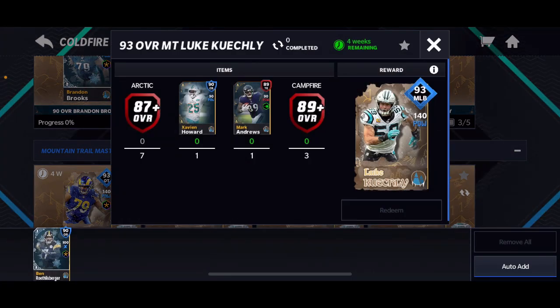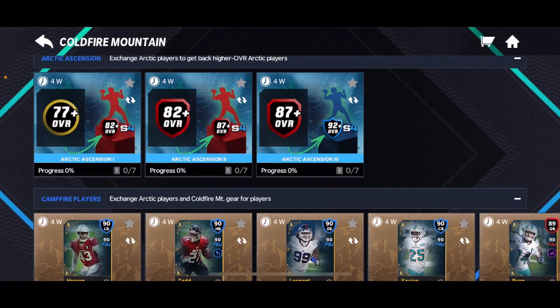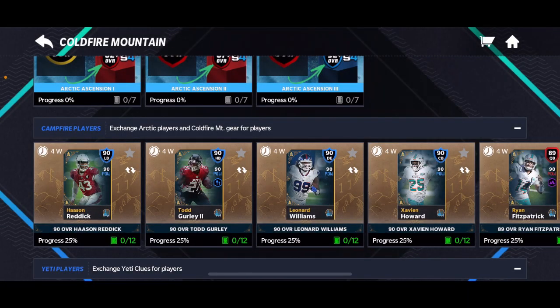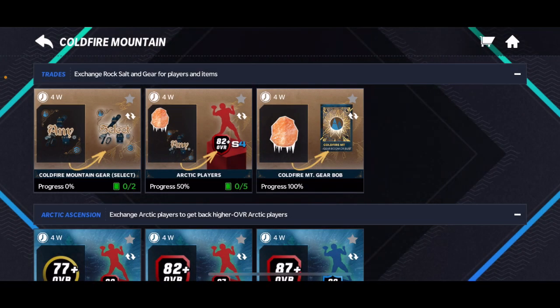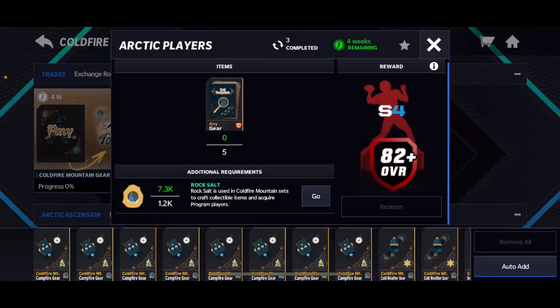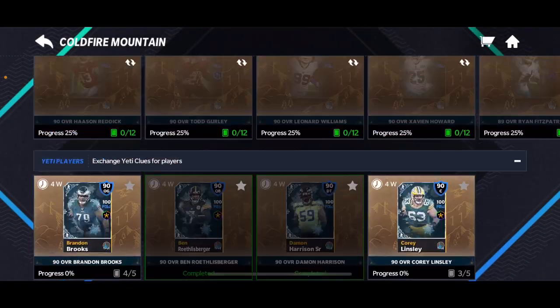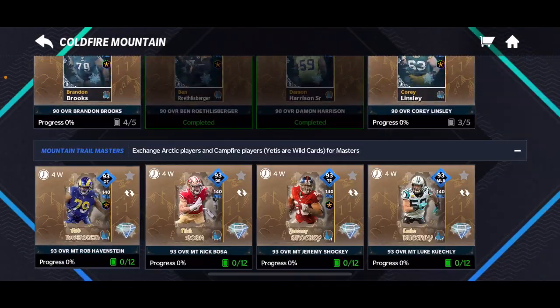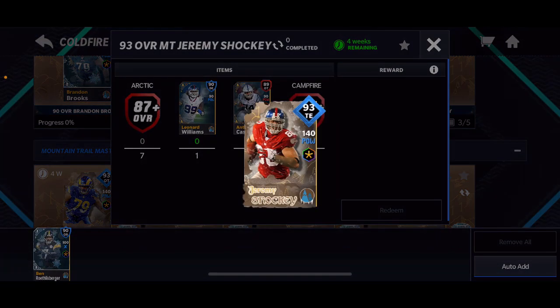You also need seven 87 pluses. All you have to do is, whenever you have a chance after you complete two of your 89 to 90 overall upgrades, just put them in this set. Keep doing this with your extra rock salt and gear, then do this upgrade set to get your 87. I did it twice today and got the Master. It's not going to take you one day for seven unless you're willing to pay on the auction block — it'll take a couple days.